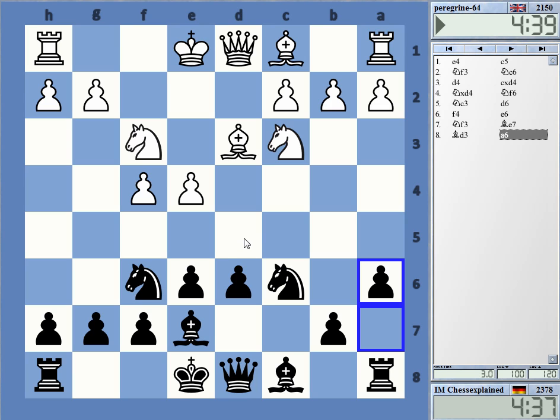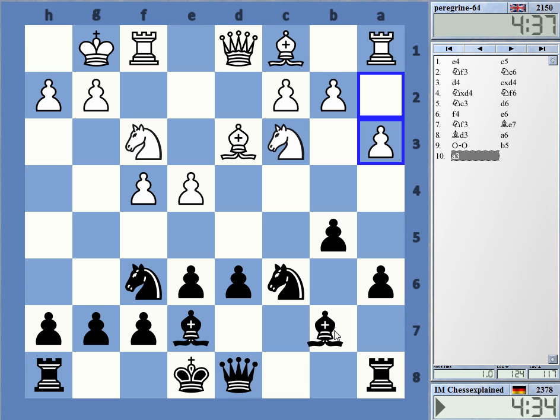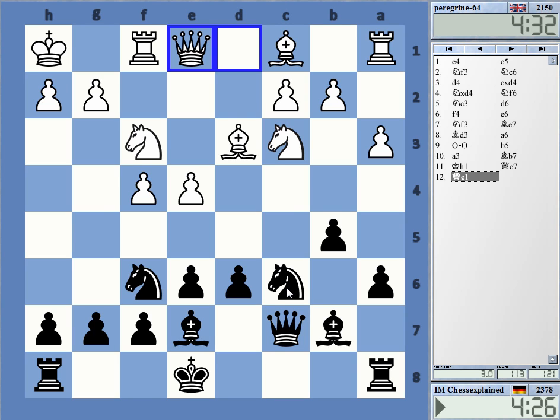He's probably angling for some e5. I'm going to just delay castling for a bit. Is he going for e5 even now? Sometimes it's possible to play without castling, like with h5 and so on. That's probably not one of those positions.